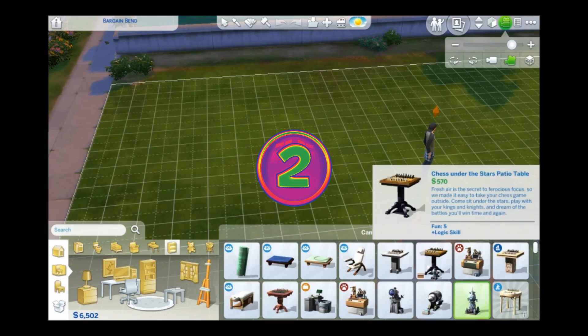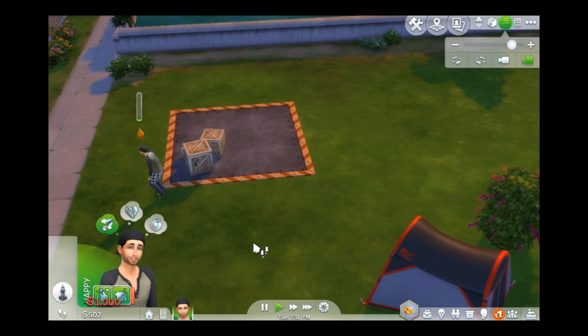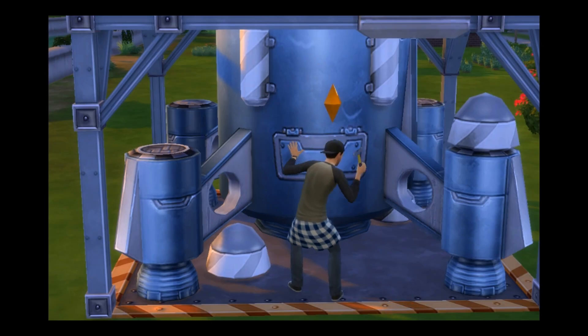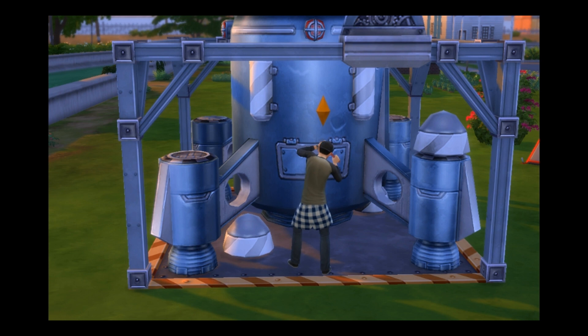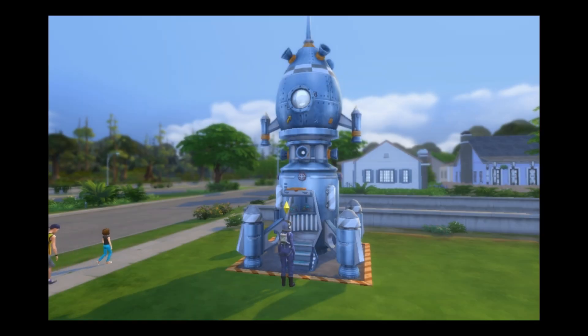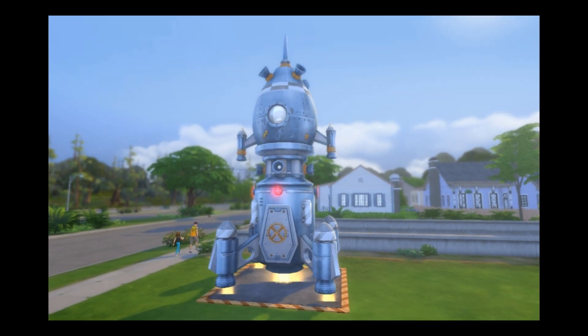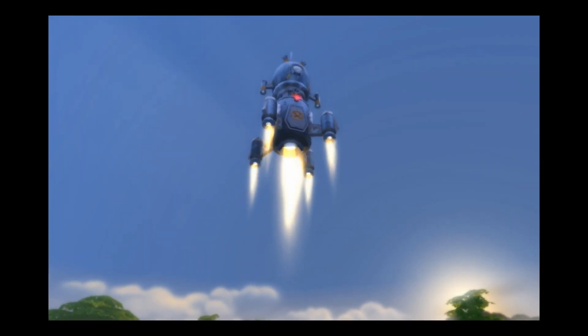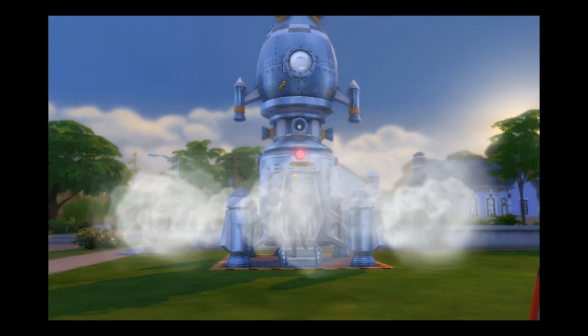Number two: exploring space. This just sounds expensive, and of course it is. It costs 5,000 simoleons to get the preparation site, and then another thousand to go ahead and start building your rocket. That doesn't even include the two-plus days it takes to build the rocket. And of course, the higher your rocket science skills are, the faster that will go. After several space expeditions, a damaged ship, a few corals, and the money it cost to repair, I decided to throw in the towel. This wasn't leading to cowberries. It was fun though, so if you have an astronaut sim or you just happen to enjoy exploring space, then maybe it's for you.